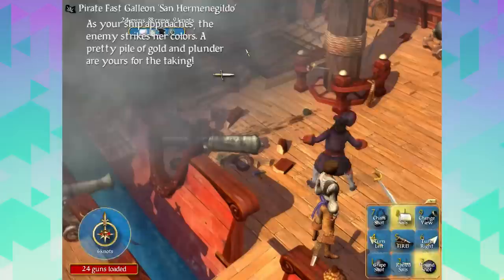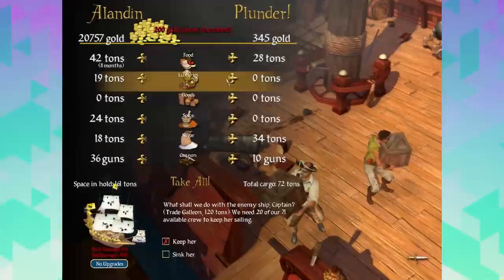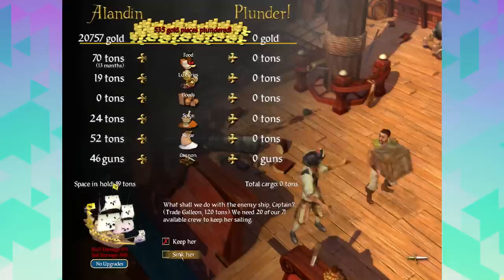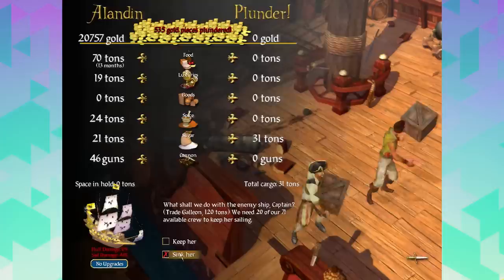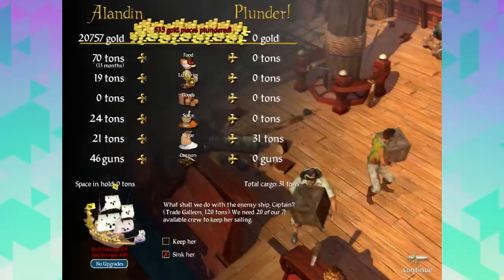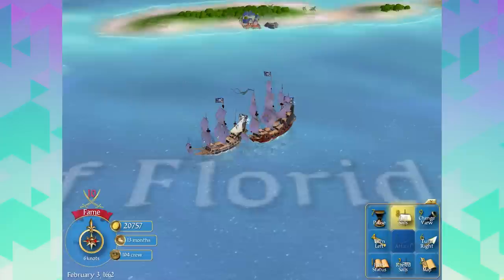This thing is just unable to fight back - everybody surrenders. Strikes the colors! 535 gold pieces, no problem. Look at all the sugar and food - we're going to take it all. 46% sail damage, no upgrades - this ship is worth nothing. Total cargo 31 tons. We need 20 of our 71 crew to keep her sailing. We don't want to keep her sailing, but we're not going to be able to take all the sugar. We're going to keep her and then sell her, take all the sugar back to Florida Keys.